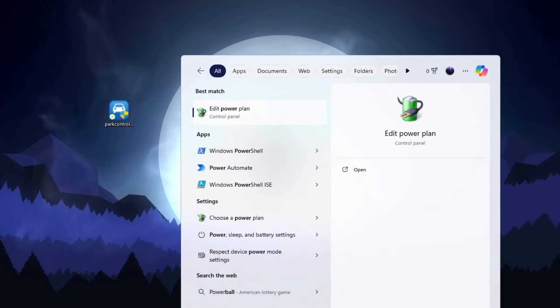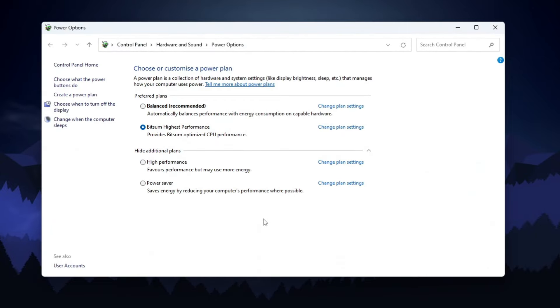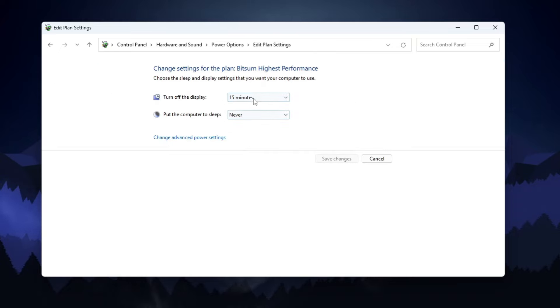Now go back to Windows search, search for 'power,' and open 'Choose a Power Plan.' Here you can confirm that BitSum High Performance is successfully enabled on your PC, which will provide BitSum optimized performance.